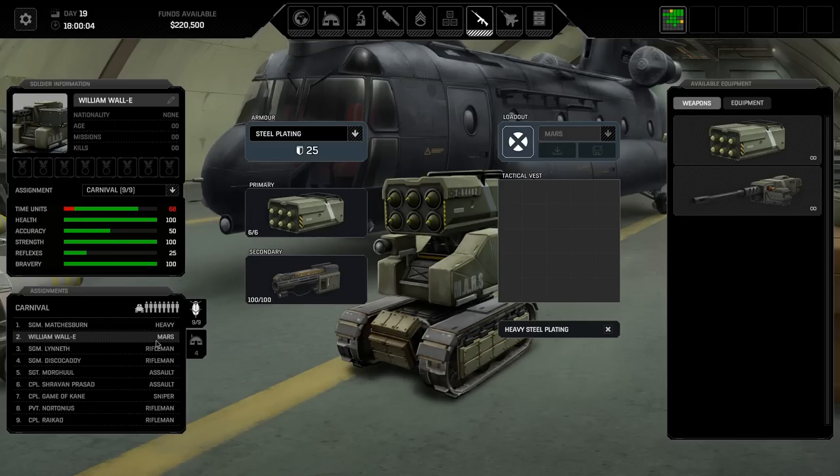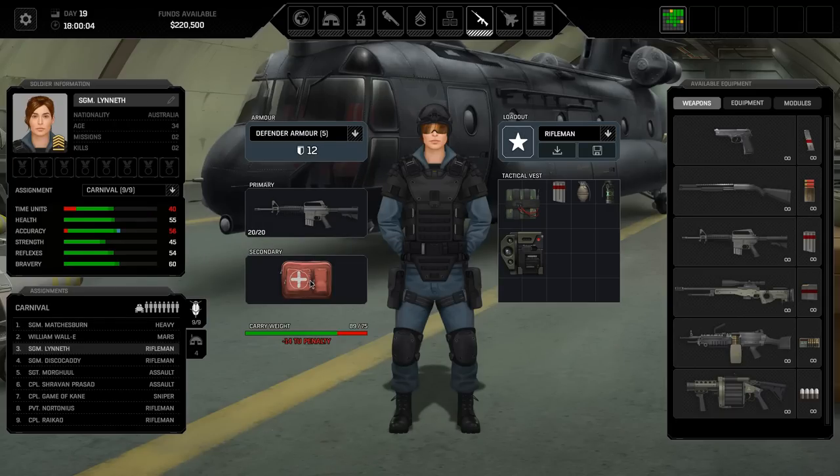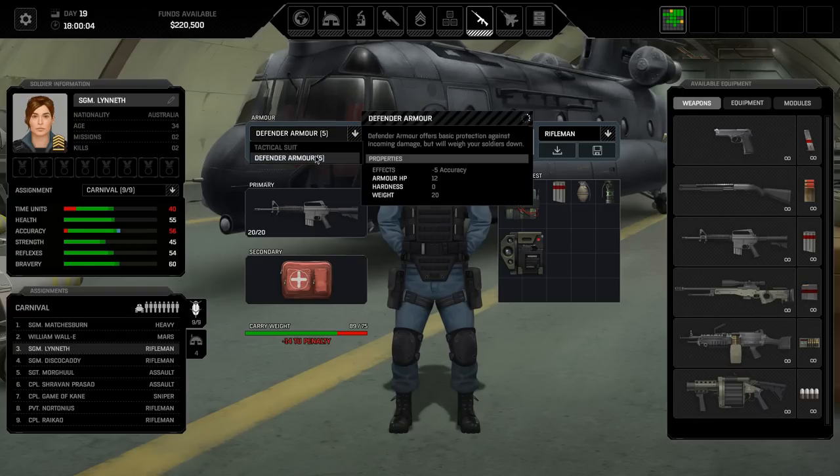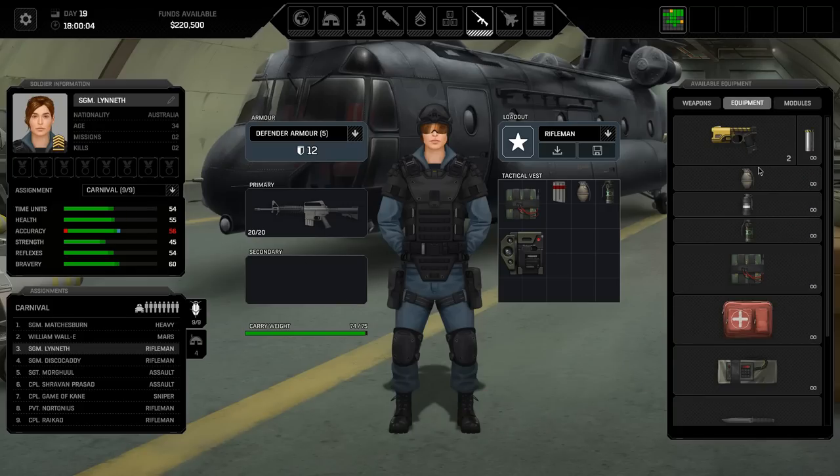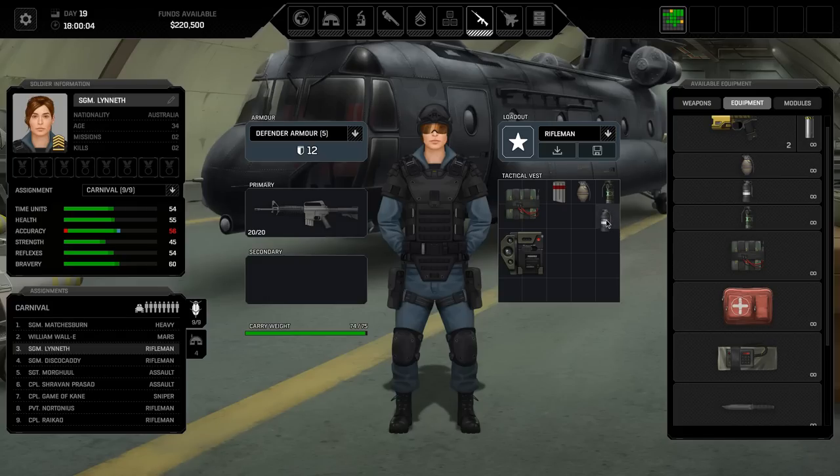Lynn is carrying an assault rifle, a med kit, a grenade, and a flashbang. I think there was a change made - I think defender armor weighs more now, given a slight debuff in how much it weighs, which means it's causing more of a time unit penalty. The 40 time unit penalty - only having 40 time units is quite low. If I get rid of the med kit there's no time unit penalty at all. So we're going to grab a smoke grenade on Lynn and give them a little bit of variety. Disco Caddy is also having an 11 time unit penalty.